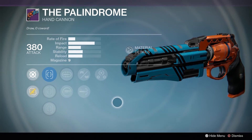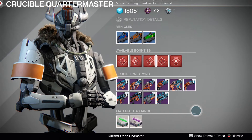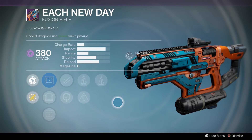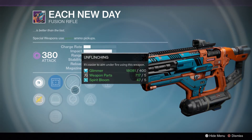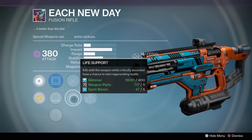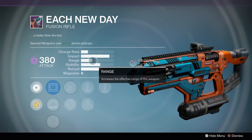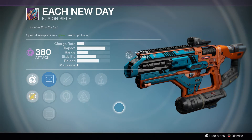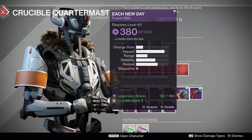If you don't like using the artifact and want to use something else, this is still a good roll for that. Next up is the Each New Day fusion rifle. I consider it decent because you have Counterbalance and Perfect Balance, making it really stable. You can choose between Unflinching or Life Support — I'd probably use Life Support. The only reason I call it decent rather than great is there's nothing to increase the range, so it's best on close-up maps like Asylum, but range is the only real downside.